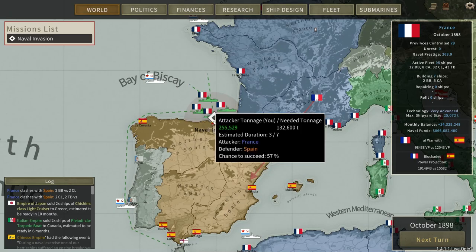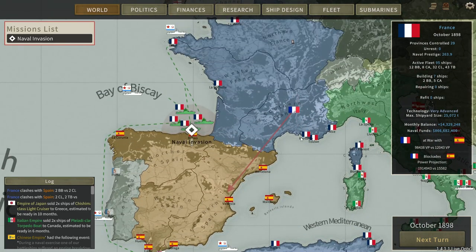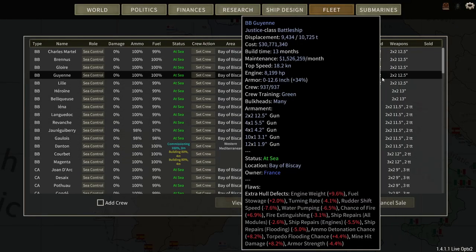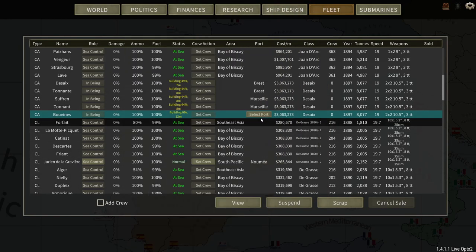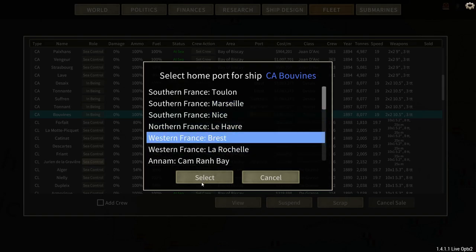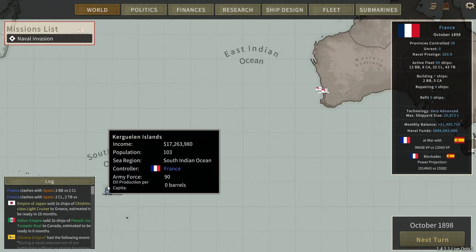That should make this very easy. Only 57% chance for this invasion to be carried off though. But if this doesn't work, we'll send a fleet all the way through to the Philippines and we'll probably keep them there. We should have plenty - so we can quit suspending that last heavy cruiser. We'll put it in Brest. And then we'll try to get together a whole bunch of our older battleships and send them over. I didn't realize we had a colony down there.